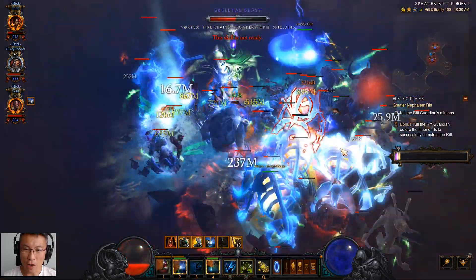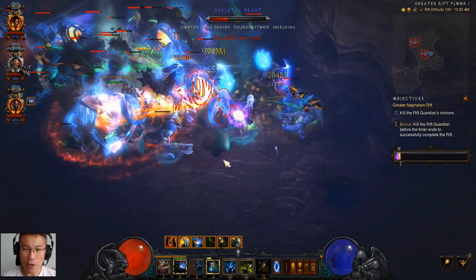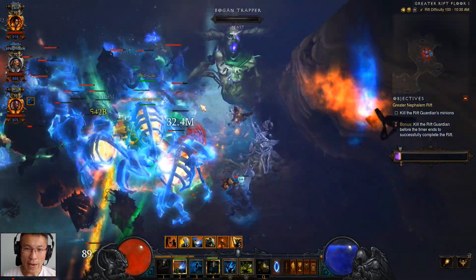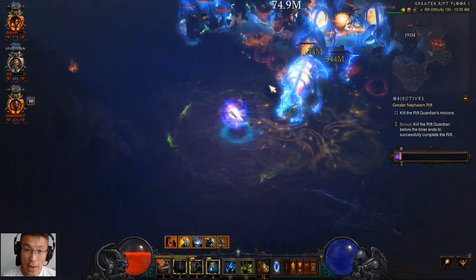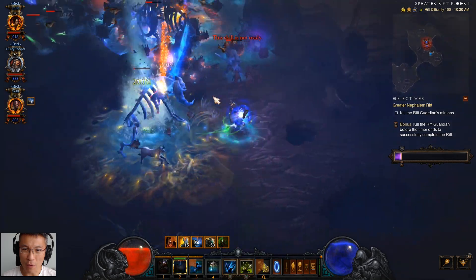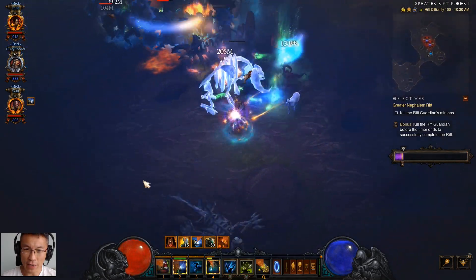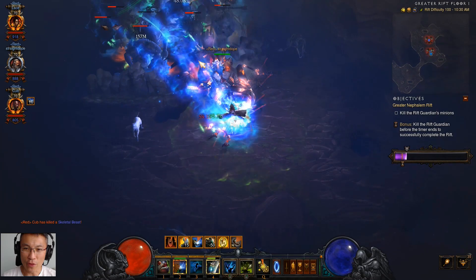The first attempt, we were a little bit conservative because it was kind of new to us, so we did it with about five seconds to spare. Then after that, I augmented one of my ancients with a rank 100 Legendary Gem, which gave us extra DPS. We were able to push a little bit faster — or it could be the map as well. We managed to do it in 11 minutes and 11 seconds.